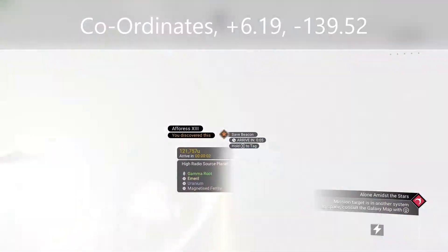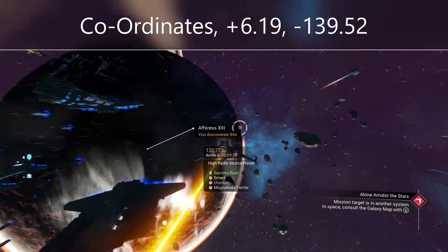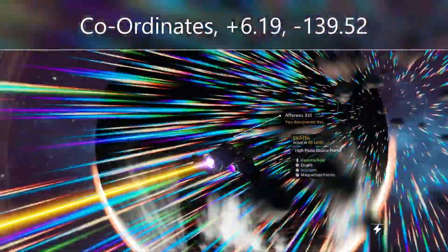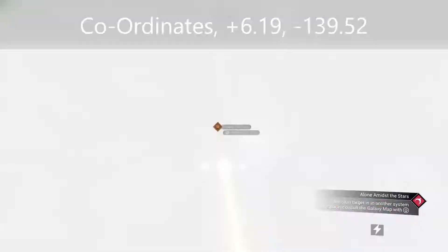From the space station it's kind of on the eastern side of the planet, as you can see here, and it's the one that's closest to the space station.